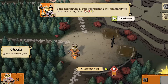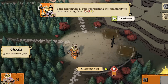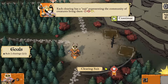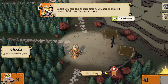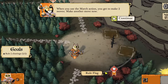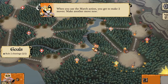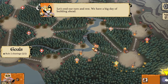Each clearing has a suit. This is the suit of the clearing, representing the community of creatures. This would be a fox clearing, meaning in the lore of the game there are foxes living here. When you use the march action you get to make two moves. Generally when you do move, you get to choose how many you move. Just for this tutorial it's suggesting moves to speed things up a little bit.